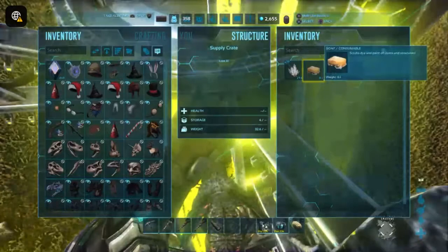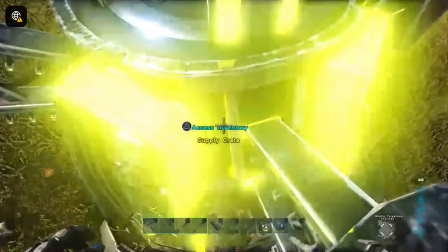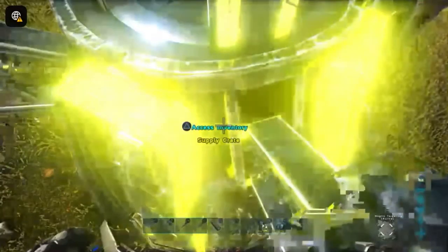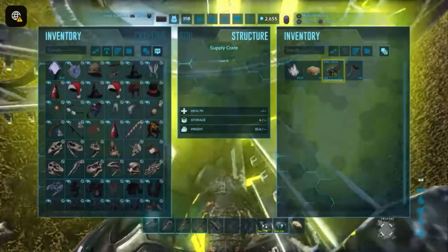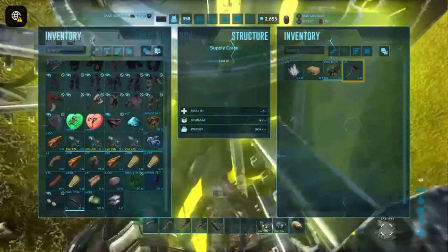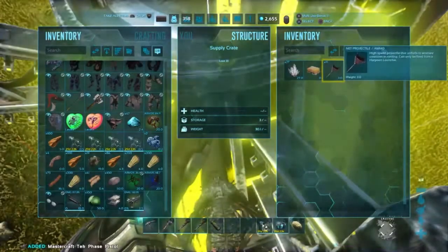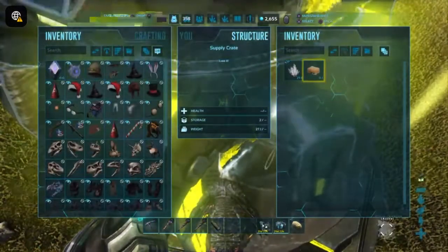Alright, there are nets. And there's soap. I think it works this time. But there — so there are nets in there. And an Ascendant... actually that's not Ascendant, sorry. Mastercraft Tech Pistol, whatever that is. Alright, I think this will work. It is working this time. Great — oh, it's still laggy though.